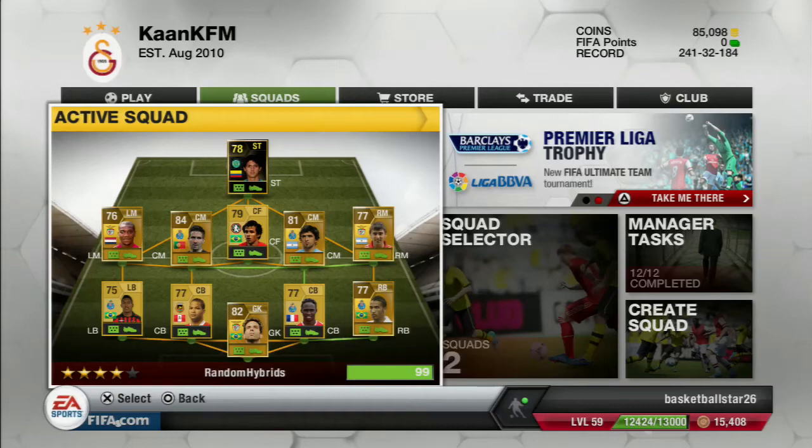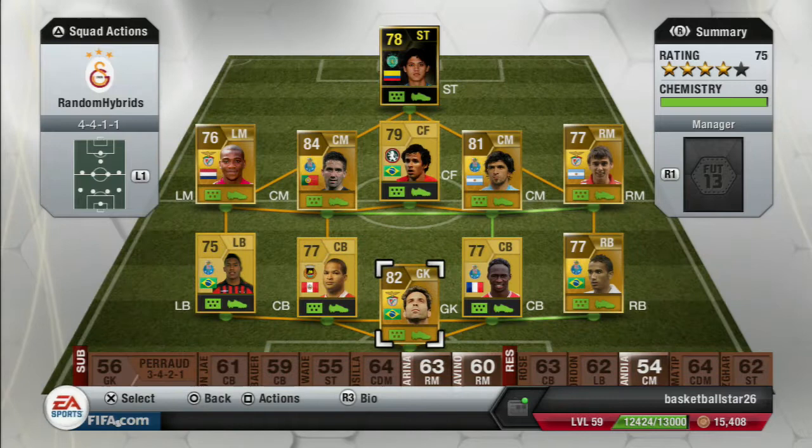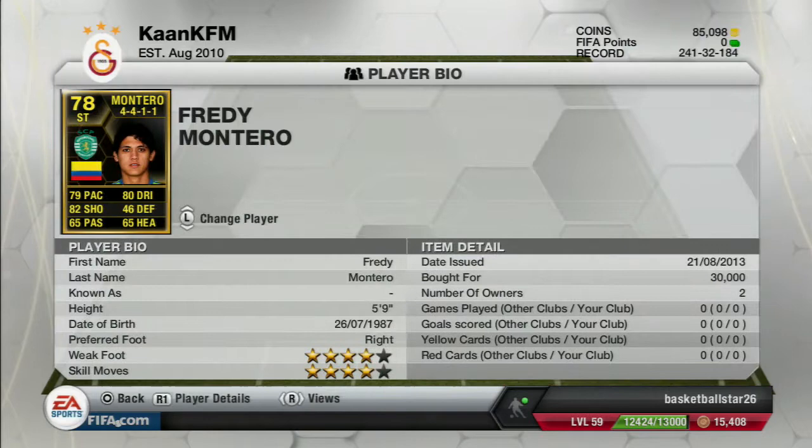Hey guys, welcome to another player review. Today we have the Sporting version of Freddy Montero. He got an inform last year and a gold one as well, which was really good, so I really wanted to try this one out. He just came out a couple hours ago and picking him up for 30k was a pretty nice deal. I checked the market and there was only one low buy now at 40k.